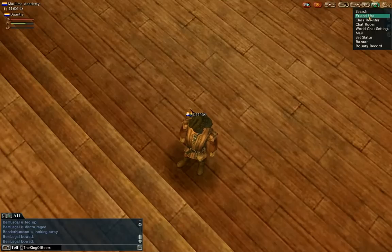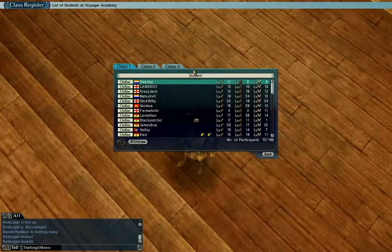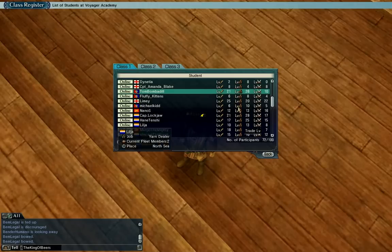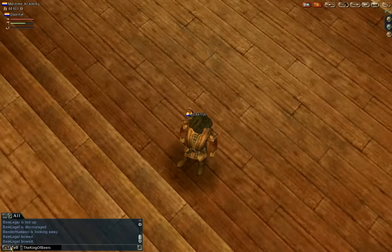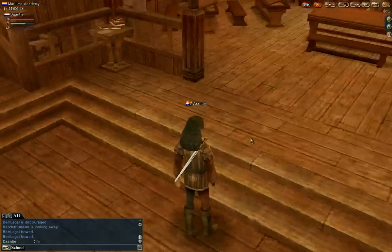What else we have is a friends list. Class register — this is only active during your course. You can do all of the courses: we did the trade course now, and later you can do the adventure course or maritime course for battle. When you are subscribed to a course, you have these channels here with people who are still learning. That's why you have the school chat. You can talk with the school guys and there are a lot of people there — take advantage of the channel, ask anything.